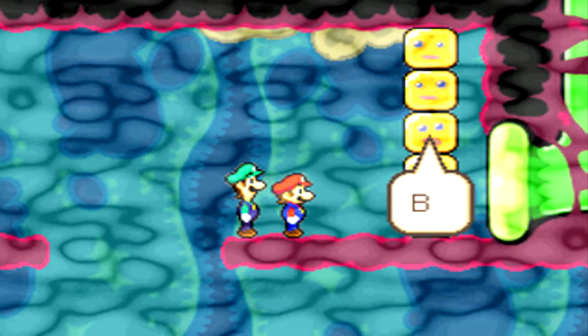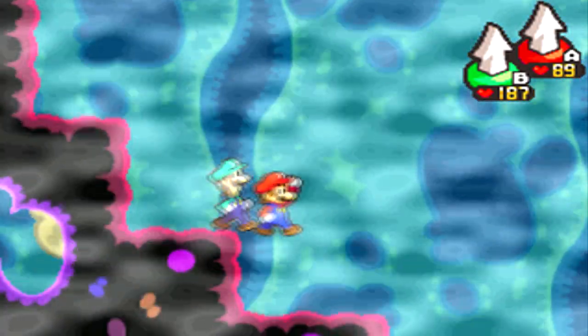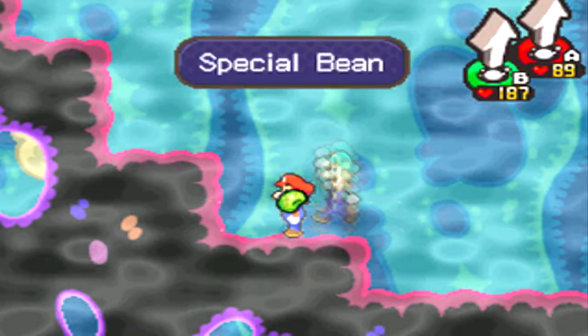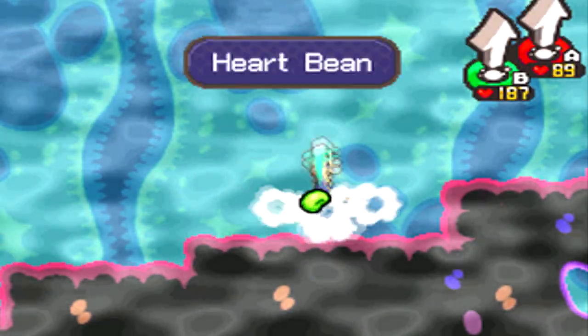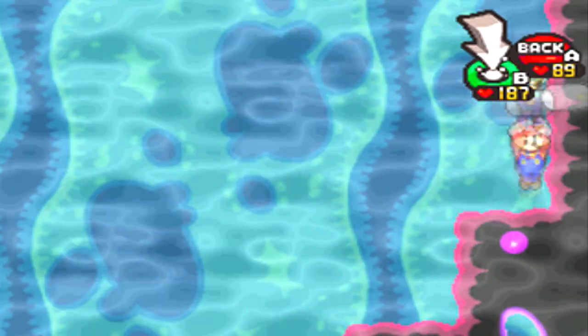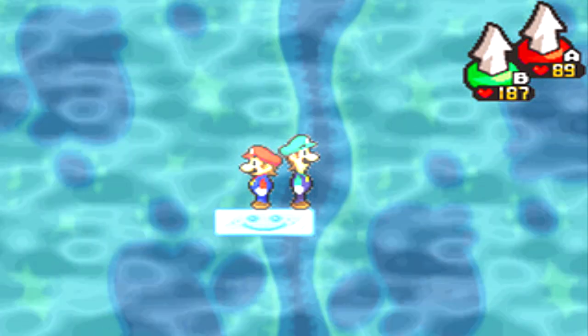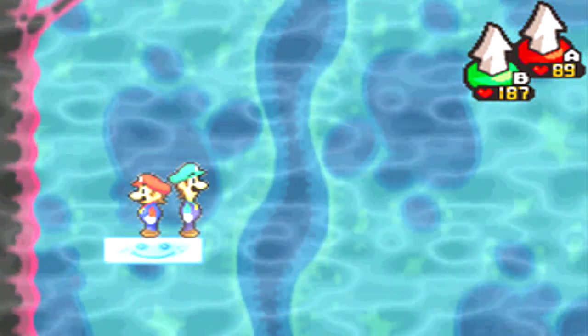First try! I cannot believe I did that first try, because that was very hard the first time I played this. They spell out G-L-O-B-I-N and then disappear. Now there are beans down this way — one, two — and two more beans on this side, and another bean over here. That's six beans out of eight, so we need to find two more to finish collecting beans in this area.